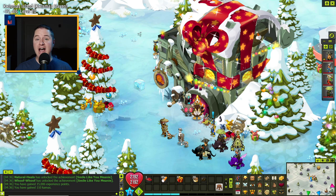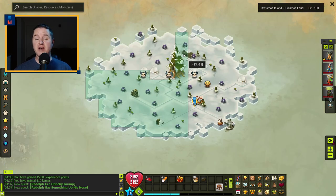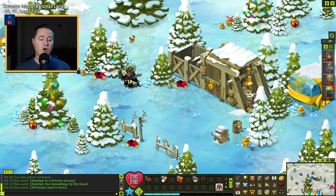Now I'll walk you through accessing where Reldolph is hiding. Talk to Scooger and request Reldolph the Red Nose. For Reldolph, come up to negative 33, negative 91, click on the sign and find a way in. This starts the quest 'All Roads Lead to Rum.' One thing you need to know: to do this quest line, you need to have access to Moon Island. I have a two-minute quick tip video on my channel that walks you through how to get to Moon Island — I'll link it in the description.